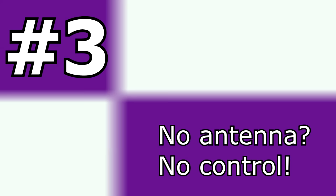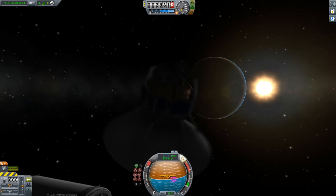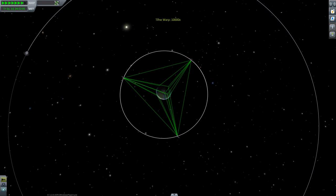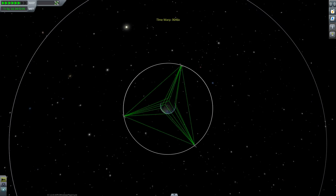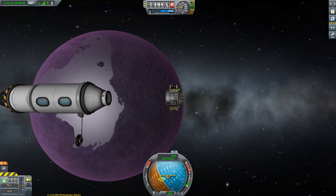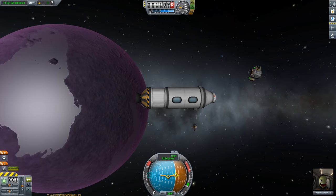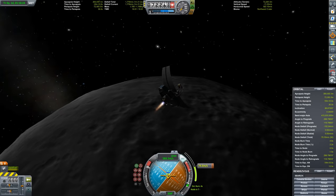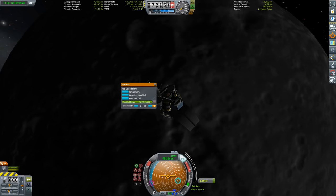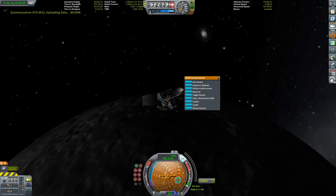No antenna! Ever since Kerbal Space Program 1.2, the concept of remote control has been properly introduced into the game. If you want to remotely control a probe or spaceship, you need to have lines of communication established. Every probe body has an antenna included, but the further you are from home, the weaker the signal gets. Many times I've launched a mission only to have it get stuck due to forgetting to add an antenna or using an appropriately sized one. Also, don't forget to include an antenna on your resource scanners — I always seem to forget those because in my mind it already has one.